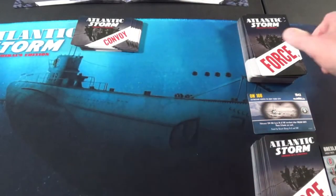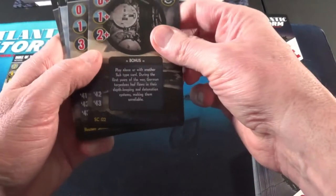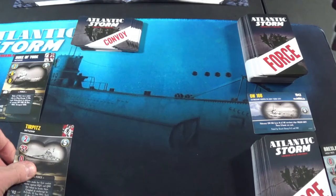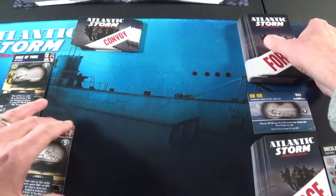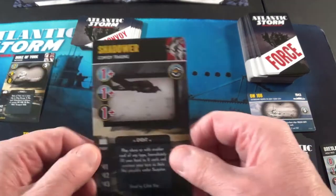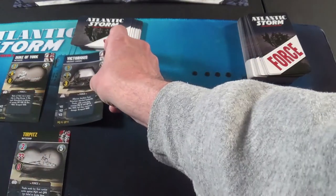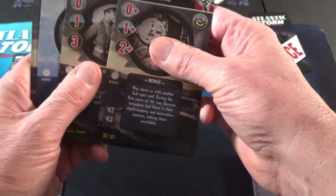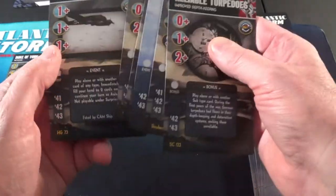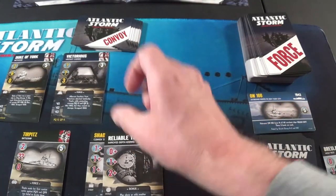He starts with Duke of York — battleship. I have the Tirpitz. We're going after him because I get 2 dice rolls and I'm hoping I can beat him. I get another card, which is Shadower — a bonus card. He comes with a question mark on the Victorious. I need to go all out here. I'm going to play Shadower, I get another bonus. I'm going to do Reliable Torpedoes — that's worth 2.